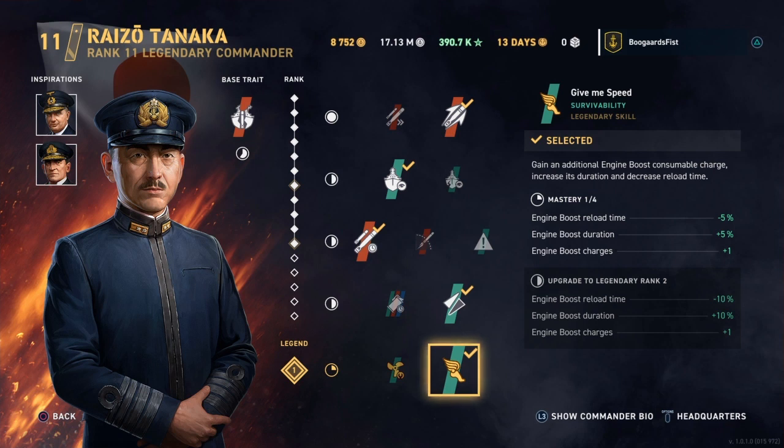Having that extra engine boost charge also comes with a reduction in reload time and an increase in duration. The typical engine boost lasts two minutes with a three-minute cooldown. With this perk applied, you add six seconds of duration and decrease nine seconds from the cooldown — and that's at level one with the 5% changes. Once you get it to level two, that doubles, and eventually level three.